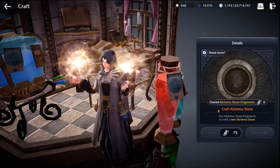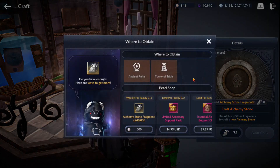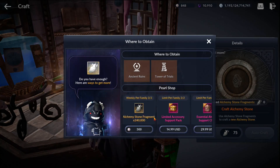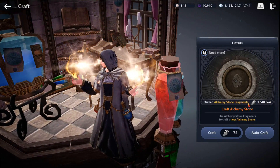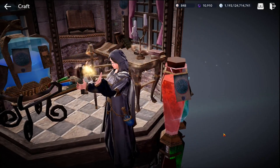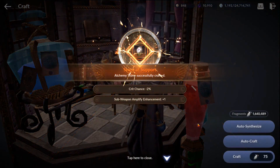Simply put, when you get alchemy stone fragments you craft an alchemy stone. You get them from ancient ruins and tower of trials, or from the pearl shop if you have the budget. Let's go ahead and add alchemy stone fragments to my inventory — and it is now done. We can go back to craft now that we have our fragments. I have a lot; I've been saving for quite a long time. You just tap on craft and it will create a random alchemy stone. We now have a stone of support.